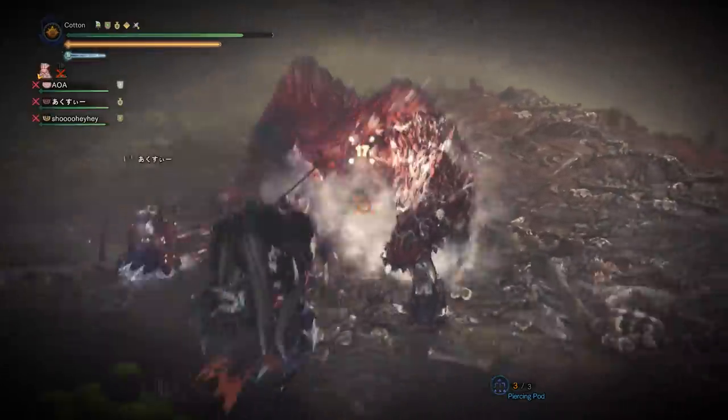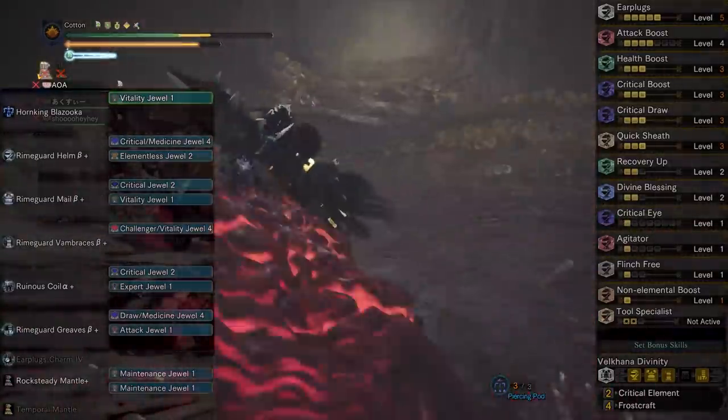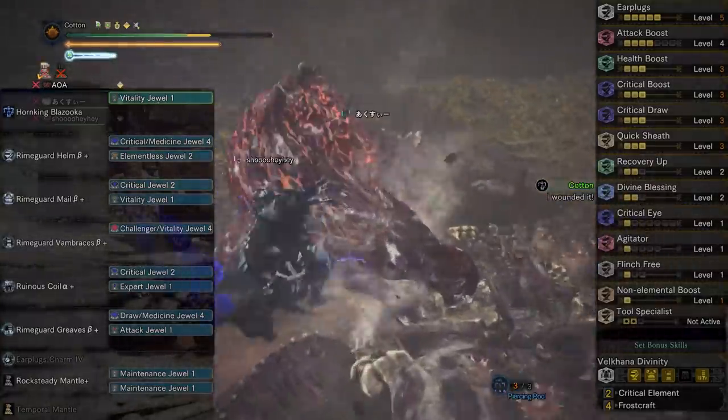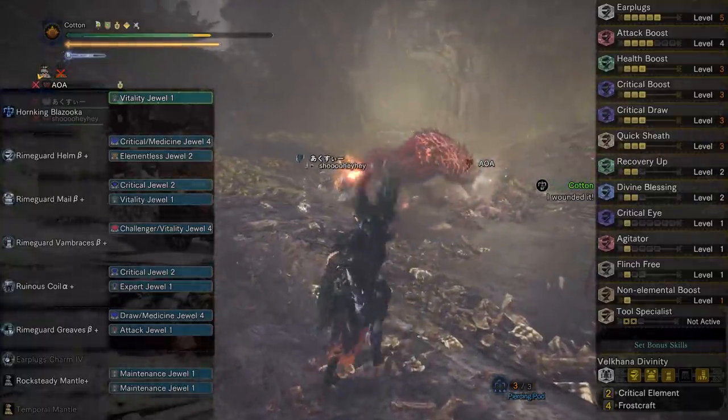Alright everyone, I've been Cotton Dinosaur and this has been the Manual Freebird Heavy Bowgun Clutch Claw set. Did you like this set? Which weapons and playstyles would you like to see us mess around with next? Like if you liked the video, subscribe and hit the notification bell for more. And most importantly, ladies and gentlemen, until next time — stay sweet.